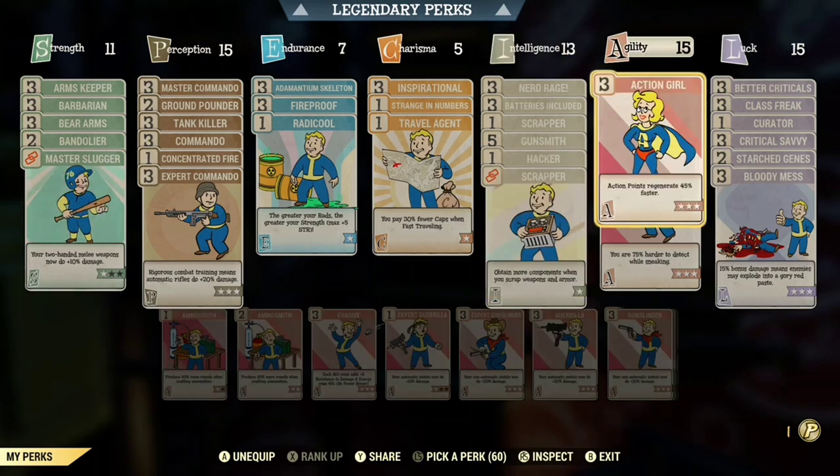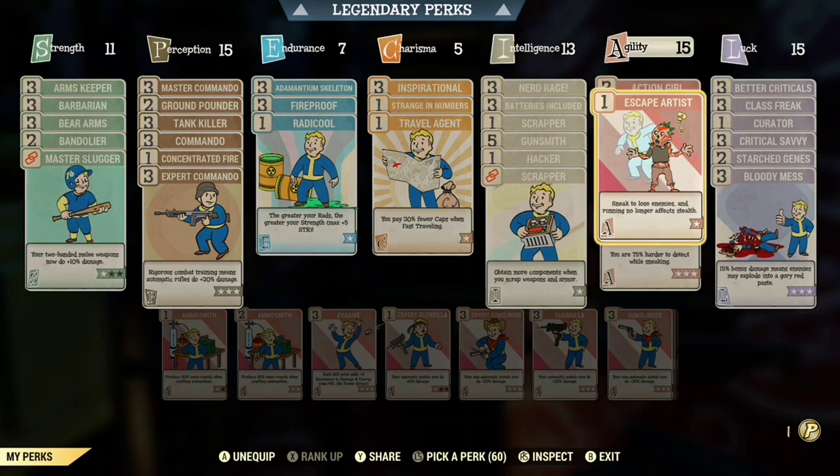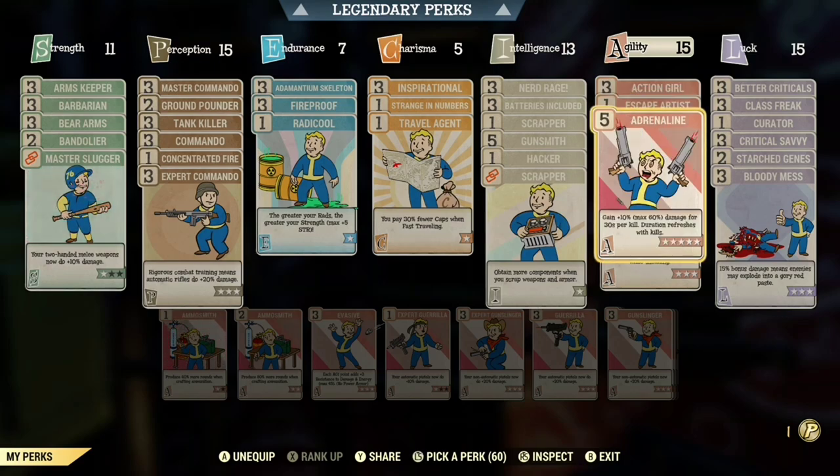You can also run First Aid. In Agility, you're going to have Action Girl or Action Boy depending on your gender, Escape Artist, and Adrenaline.